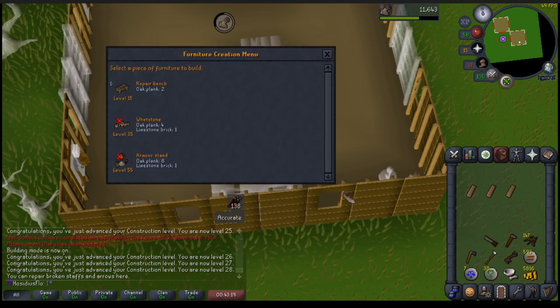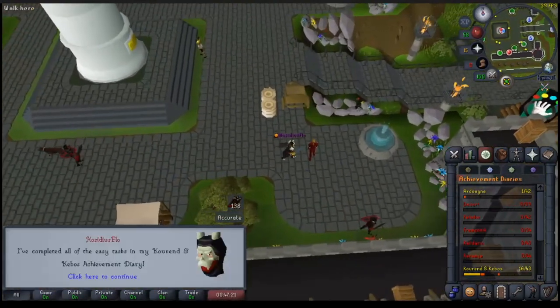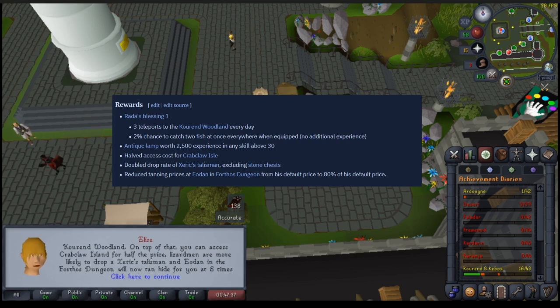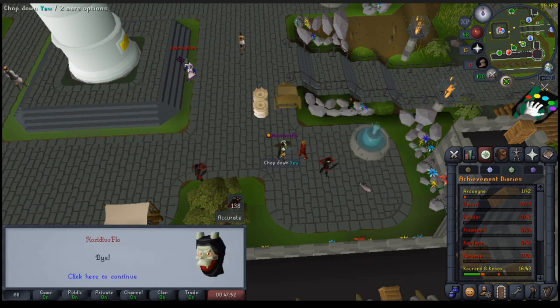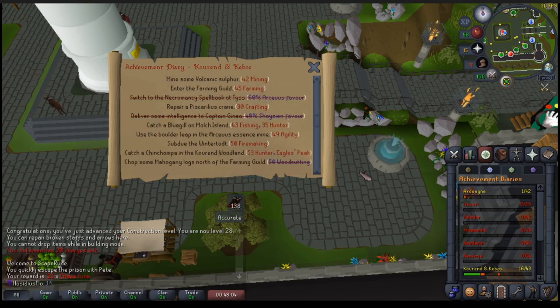And here are the final planks being used — managed to get 28 construction, which is a nice starting level. So let's head out and get the diary locked in. And that is the easy diary done. This gives us all of these bonuses: we get 3 teleports to the woodlands a day, and a 2% chance to catch 2 fish at once whilst equipped — could be useful. We've got a tasty 2.5k XP lamp, which we're going to be saving for now. And then the increased drop rate of the talisman, which is good in case we need to get another one. And the reduced tanning may come in handy, but I don't think we can kill red dragons easily without protection. Looking ahead, I don't think we can complete any other diaries due to needing off-Zeah quests, but this is a lovely achievement for the Zeah locked account.